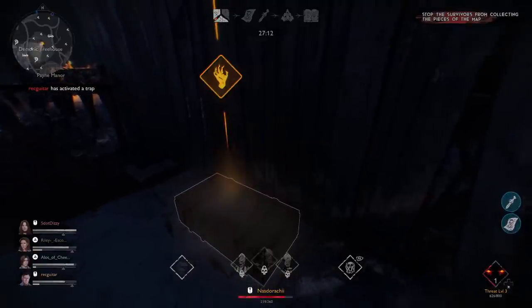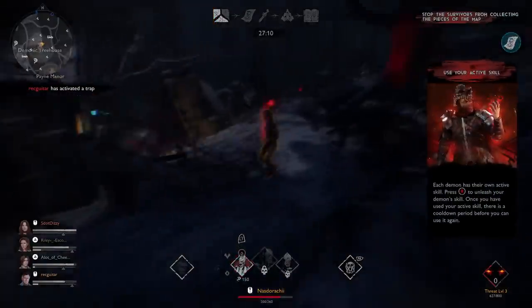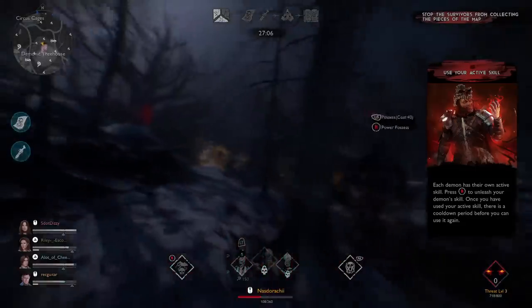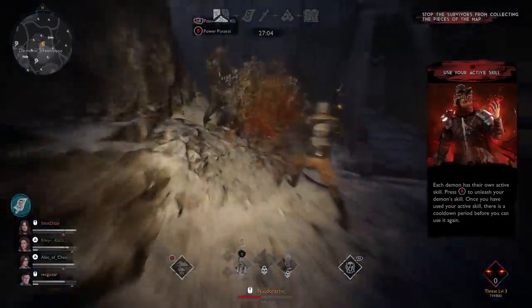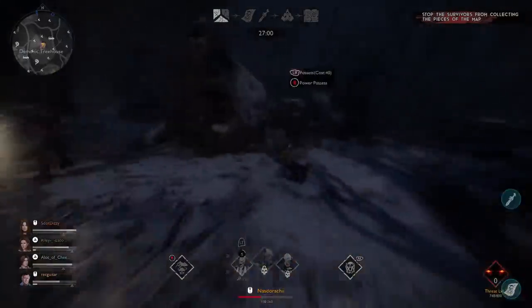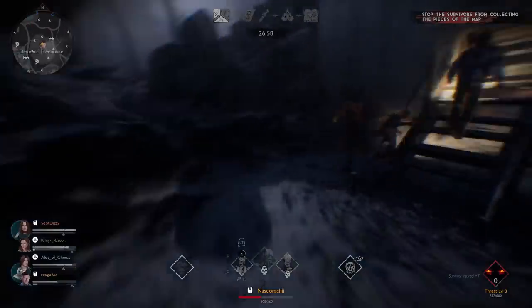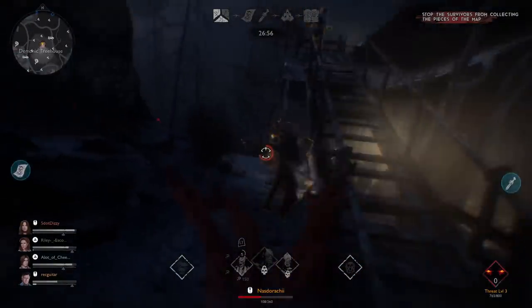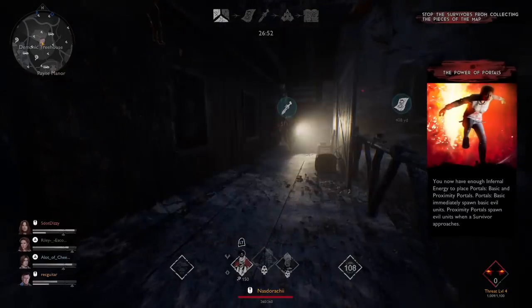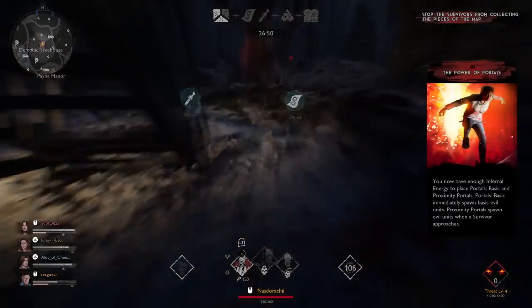Normally you can get level one by placing a bunch of traps around those spots before the other team even finds a single piece of the map, but these guys are flying. So basically at this point they revealed themselves, I beeline straight in the direction I saw them on the map. For a team like this, or really any team, once they reveal themselves you are going to want to head in their direction and start slowing down their progress.